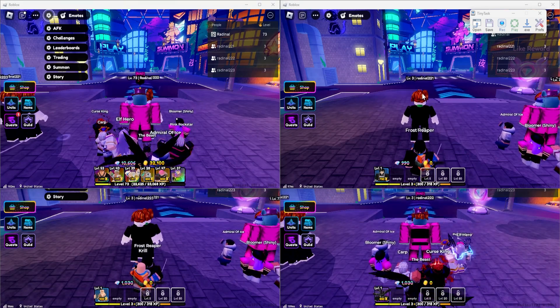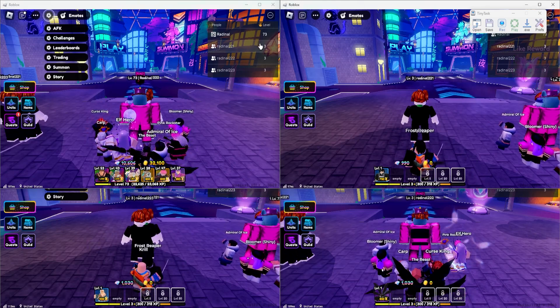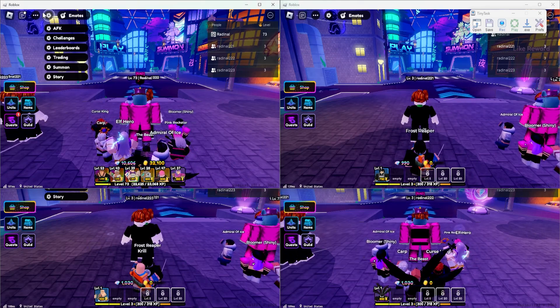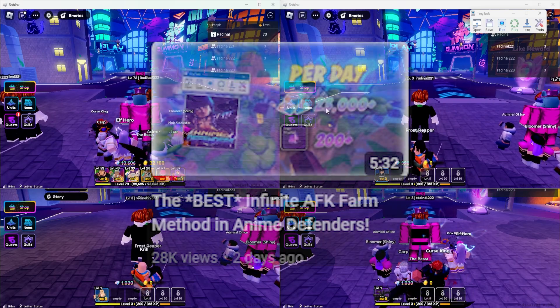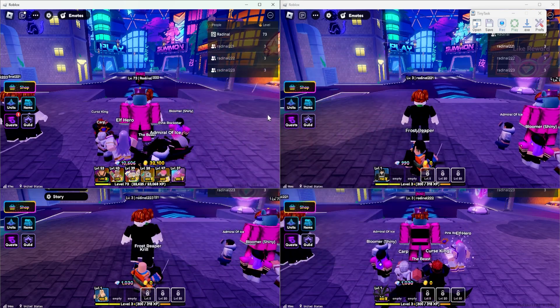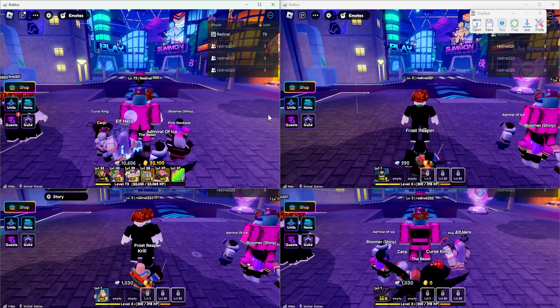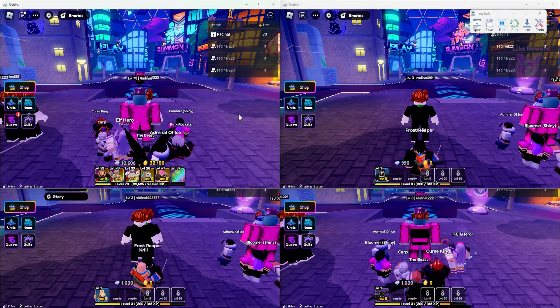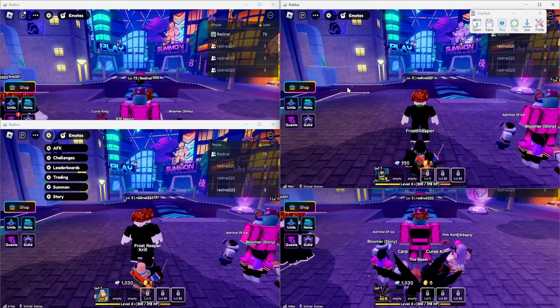I'm not going to go into too much detail on how to make a macro, but you're basically going to click story on all of the different accounts, TP them to the story stage, have your main clear it, then have them all click return to lobby and loop that. I do have a more in-depth video on how to make macros for this game — I recommend checking that out if you need help. My macro for this will be in my Discord server, link in the description, for a 1920x1080 monitor with other info in the Discord as well.